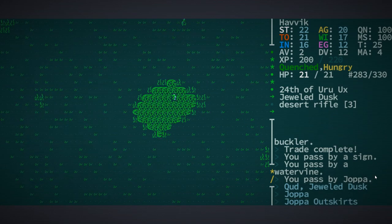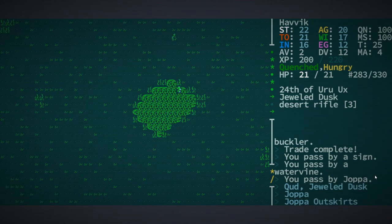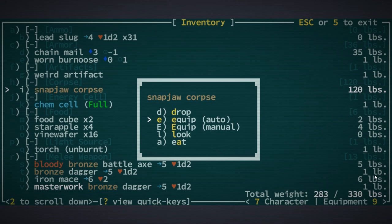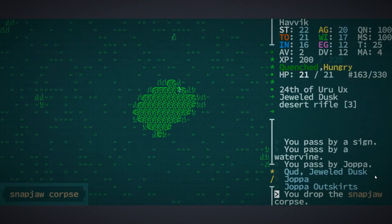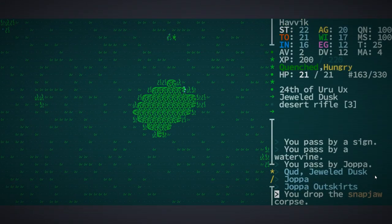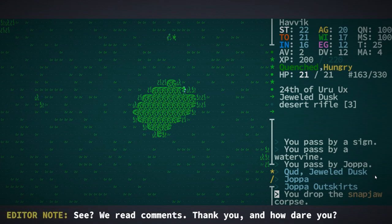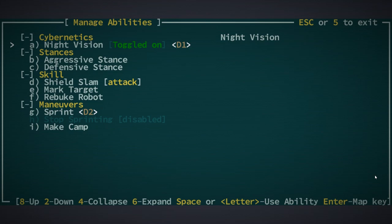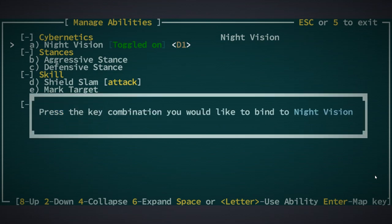But first, I've been made aware of something I should have known about before — the snapjaw corpse sitting in our inventory, the thing that is literally weighing us down the most. So we'll leave it here. I also want to try something real quick: night vision. D1 to toggle it on and off.